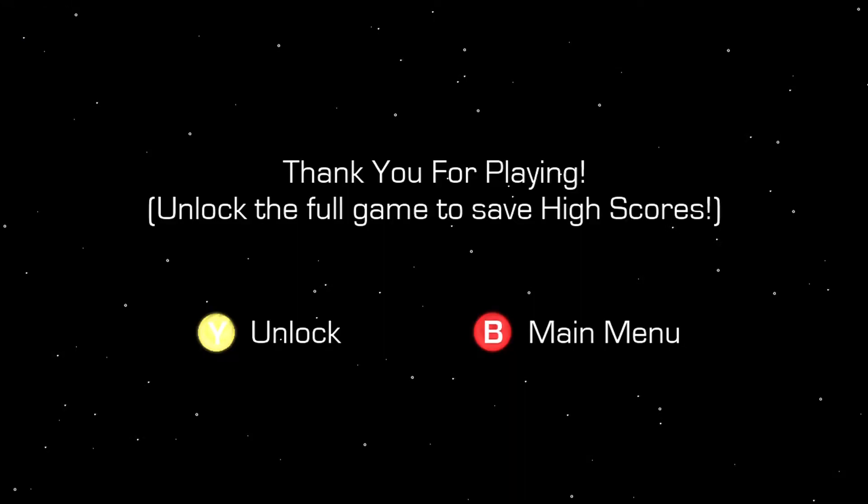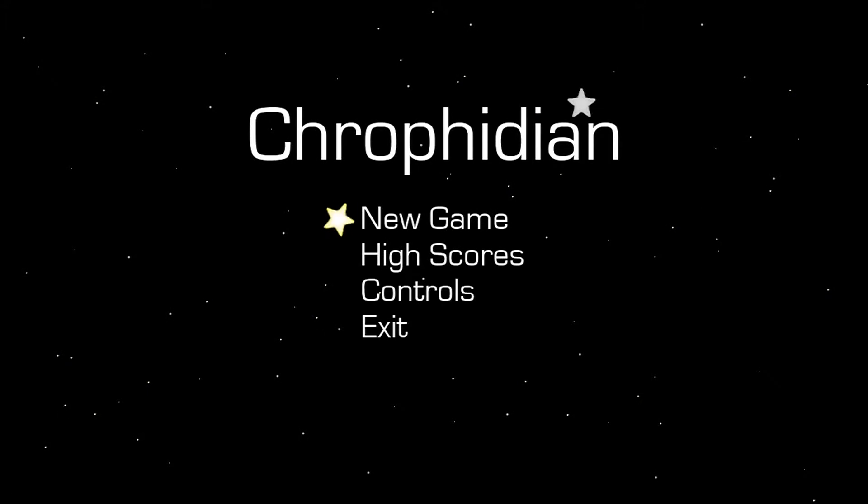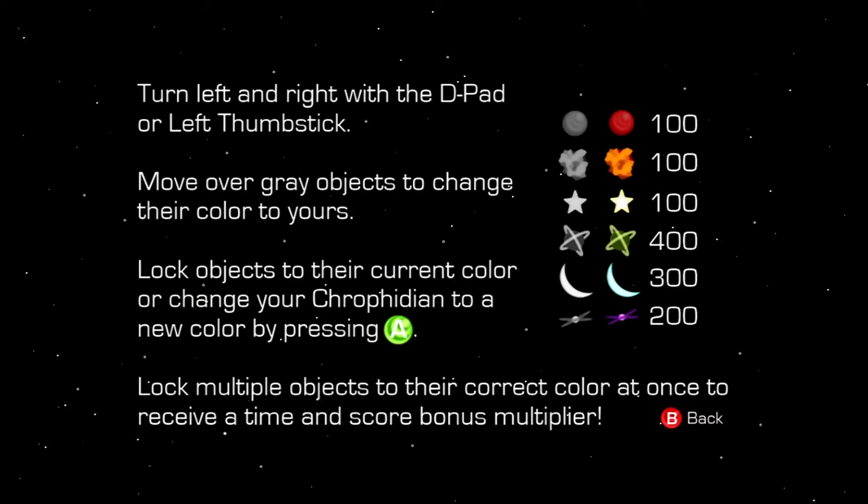What? Okay, it's going to keep doing that to me. Well, that's Chrophidian. That kind of sucks that they put a timer on the actual levels themselves. I guess they didn't want us to play it too long — they just want to get the gist of the game, which is to match up the correct colors in order to get the points. I guess it makes sense. Think of it as a red ball, the asteroid, or I guess that's what it is.